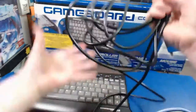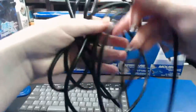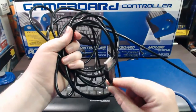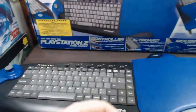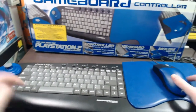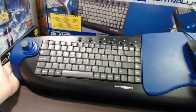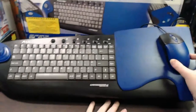So first off you can see it's got a very long cable — this is a 4 meter cable, so it should be more than enough length to reach from any kind of setup you've got to your PS2. That's the USB connection there. So this is the game board controller. You've got a joystick, you've got a keyboard, and then you've got a mouse on a mouse pad on the other side.